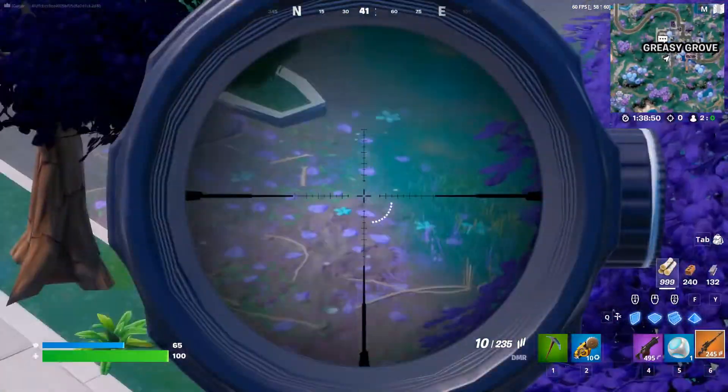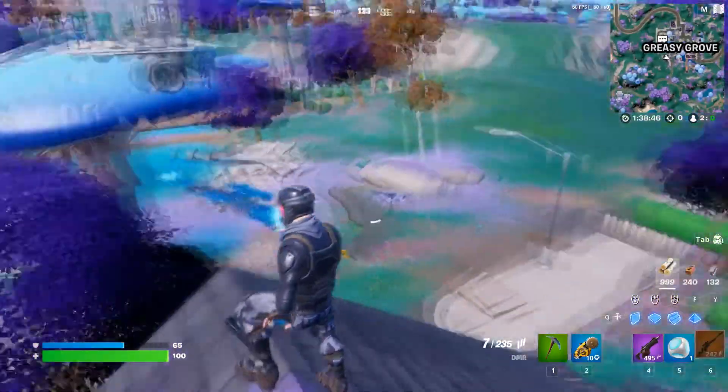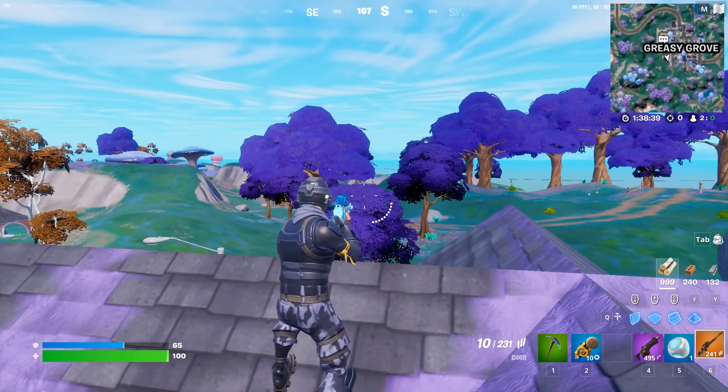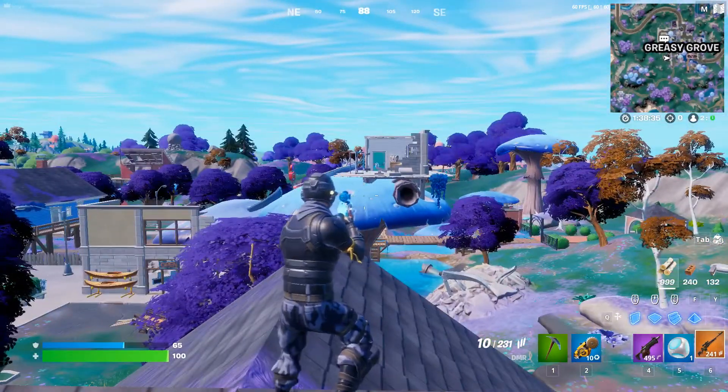Once you do that, just look down and shoot opponents that you see. Do that and your challenge will be done. If you can't find anyone or you're in a tough lobby, try build game mode.